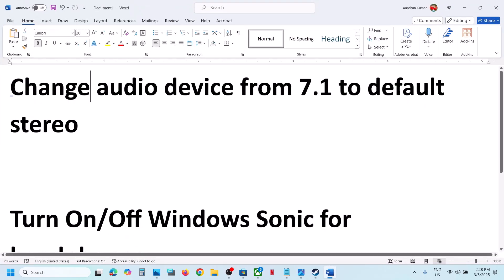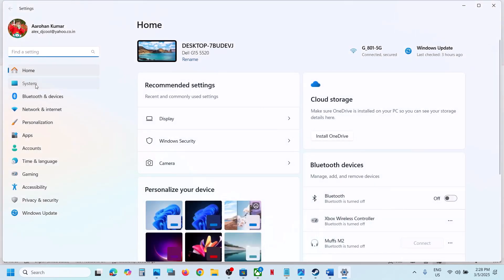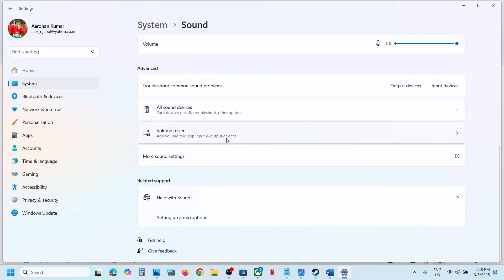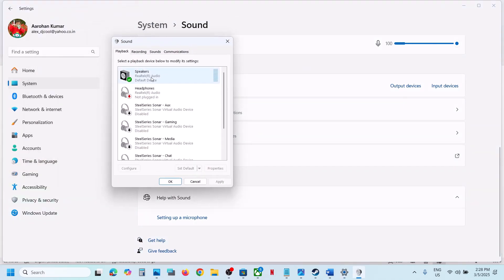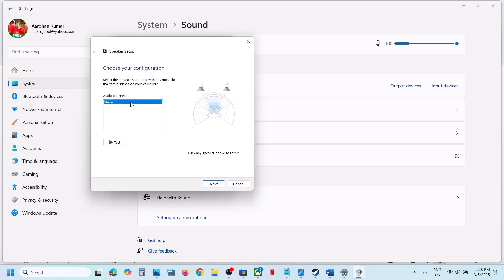To do this, open Windows Settings and then go to System, then go to Sound. Scroll down and you can see More Sound Settings — click on it. Select your speaker and then go to Configure Speaker. If this is set to 7.1 or 5.1, you can select Stereo and then click on Next.